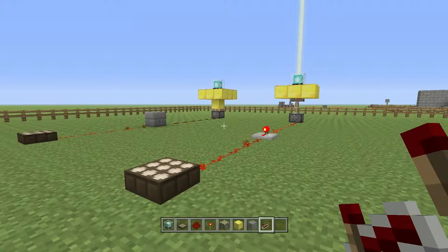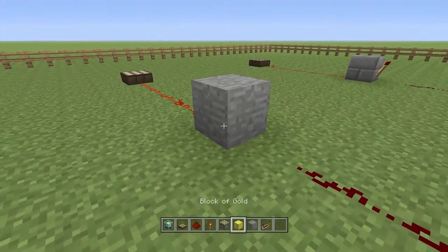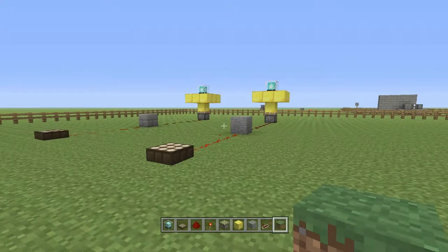Without the inverter, the daylight sensor is powered on, detecting the current sunlight, which in turn is sending that power directly down to the sticky piston, which has pushed the gold block up into the base, turning on the beacon. If I place an inverter in the middle using a block and a redstone torch, you'll now notice that the power is coming away from the daylight sensor as it is currently detecting daylight, hitting the inverter and then not continuing onwards, as it is currently inverting that signal.